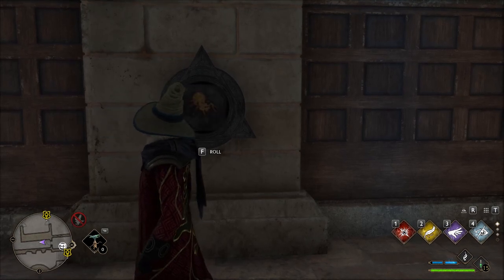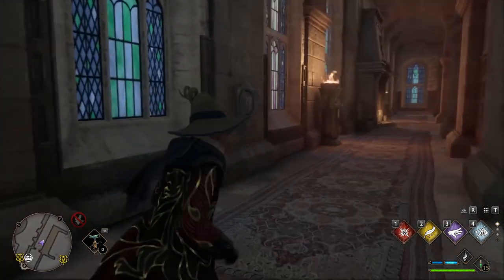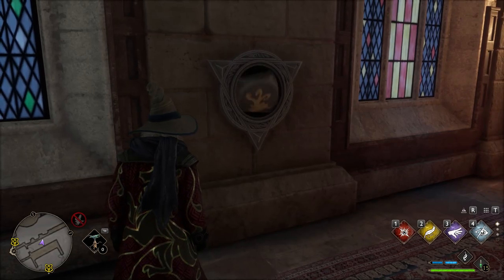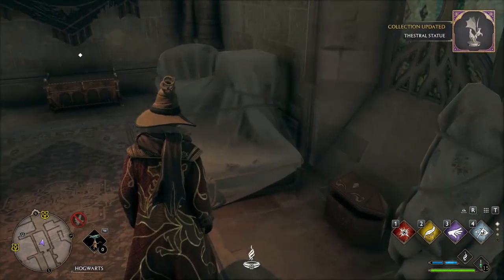The first one is spider. And the second statue that is behind you — the right image is dragon. As a result, go to open the door, open the chest and collect Sifom Nightwear.